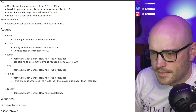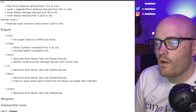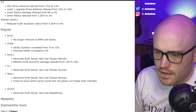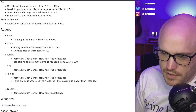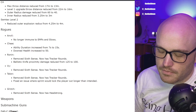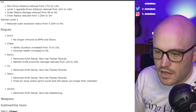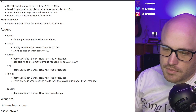Check: Ability duration increased from 7 seconds to 15 seconds — holy shit. Downed health increased to 50. I don't play Check that much, but it's interesting to see. Ronin: Removed Sixth Sense, now has Tracker Rounds. So people that had Sixth Sense are getting Tracker Rounds — I'm excited about this one. Ballistic knife proximity damage reduced from 125 to 100. I saw a video on Twitter about that last week; I thought it was a little too powerful. Vi: Removed Sixth Sense, now has Tracker Rounds — not many changes. Talon: Removed Sixth Sense, Tracker Rounds, fix for an issue where sprint would lock the player out longer than intended. Glitch: Removed Sixth Sense, now has Headstrong.